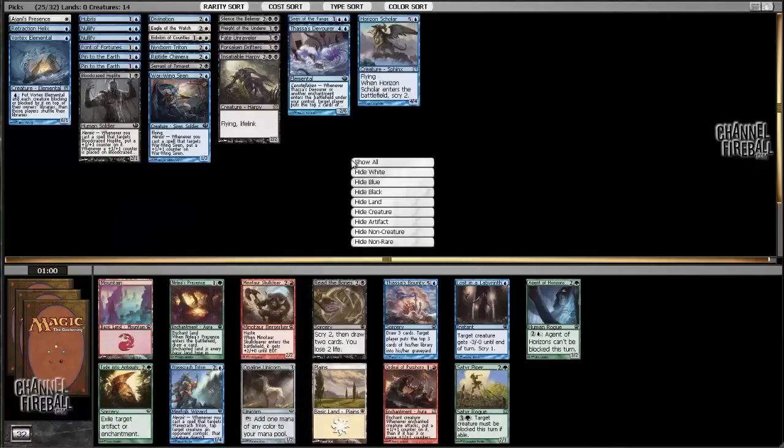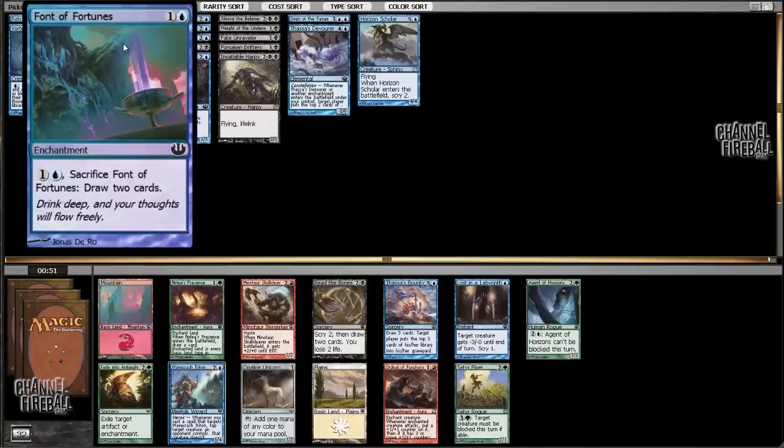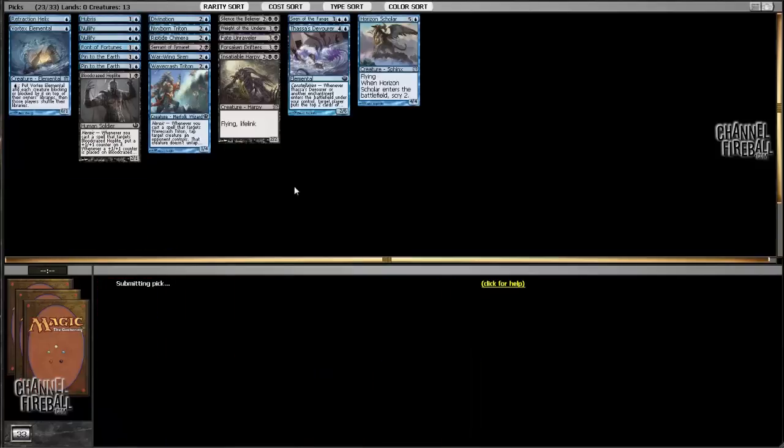Now it's Wavecrash Triton versus Read the Bones. I think we take the Triton here. We don't have a lot of ways to trigger it, but we already have a Divination and a Font — and that's why we took the six-drop over Omen Speaker. I just want some ways to block early, and Wavecrash Triton is great at that. It's also a great target for Auras and one of the best blockers available. I'll take Wavecrash Triton.